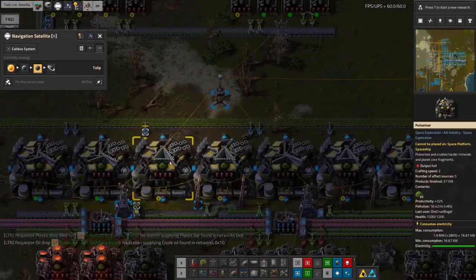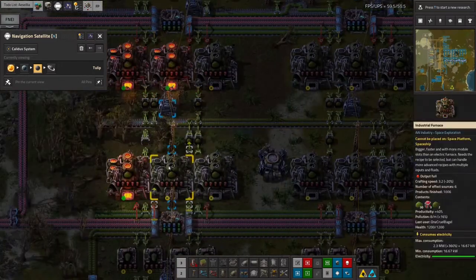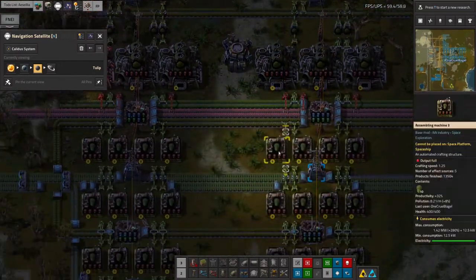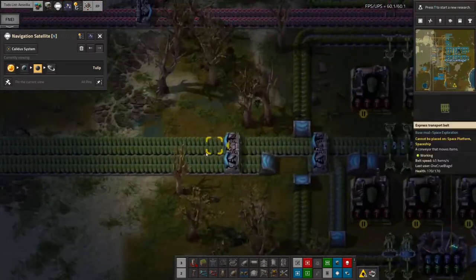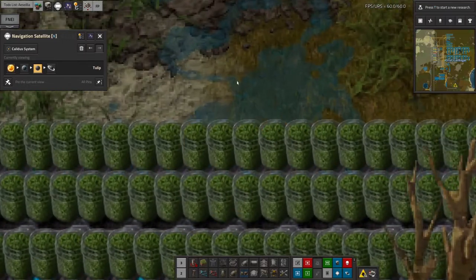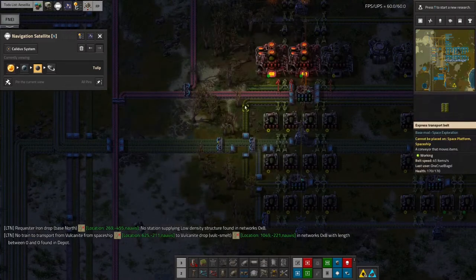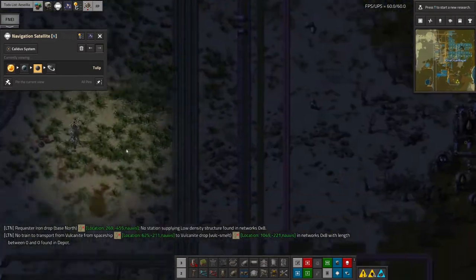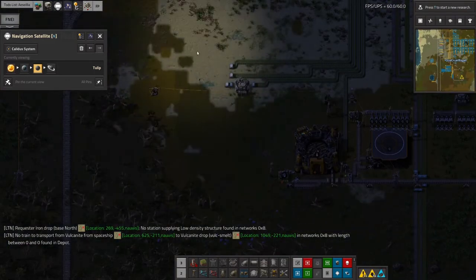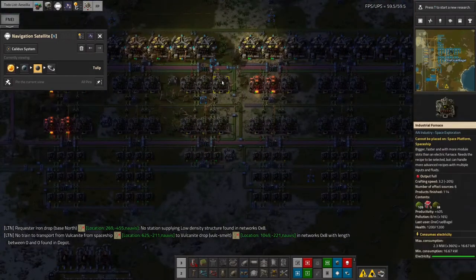It seemed like a good idea to do the basic processing — get it to the lowest common denominator here on the planet and then ship it off in that state. So we've got it coming in, getting crushed, getting cooked, getting put into little jars. I'm not sure exactly what all these processes are supposed to be, but we get these little coffee pots coming out full of green stuff — I think this might be spice and this one's roast — and it's being sent off in the spaceship that lands here.